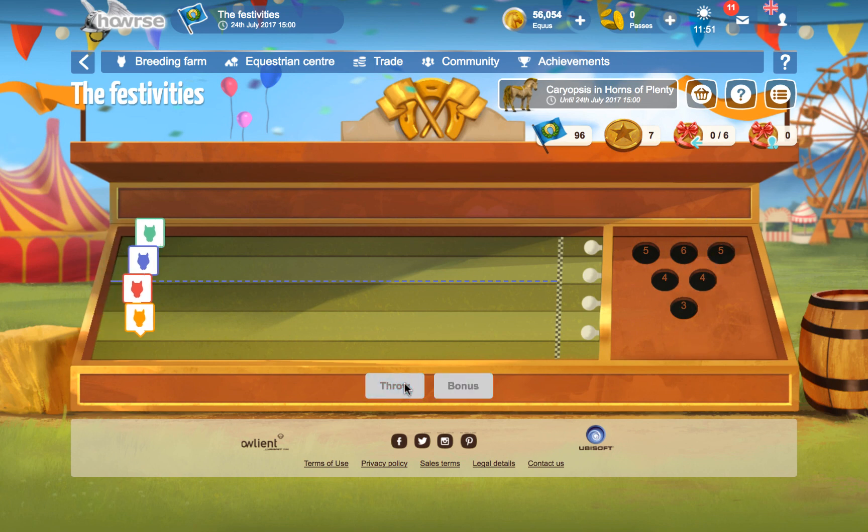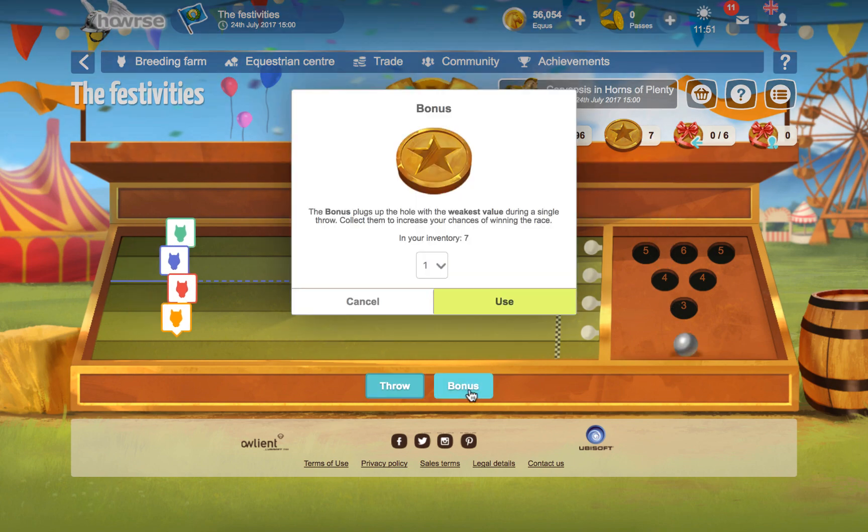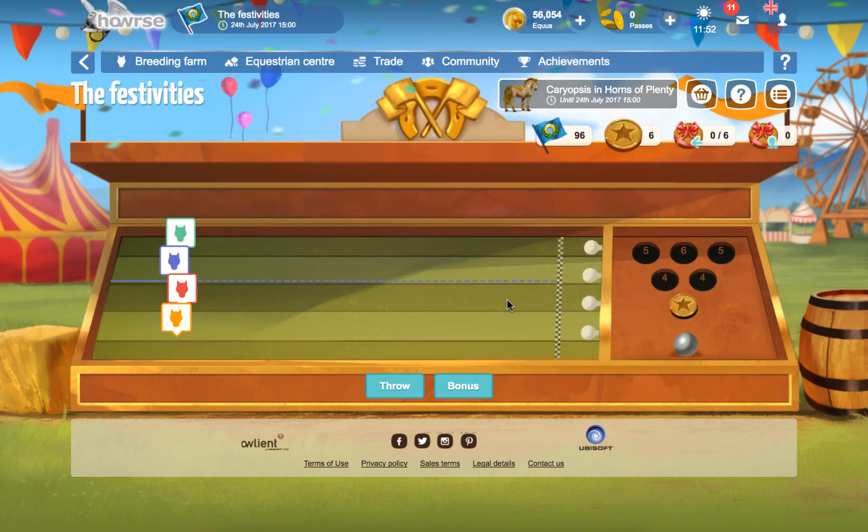We can throw again and see where it goes. Now what we can do is use bonuses — the bonus plugs up the hole with the weakest value during a single throw. Collect them to increase your chances of winning the race. In my inventory I have seven. So if I use one, it'll clog up this one. That's a criticism I have — the fact that it only covers one of them. I feel like it should have covered more, but that's just my opinion. So we'll throw again. We know it can't go in number three, so it's gone in six — we've been quite lucky.